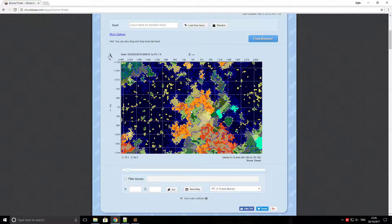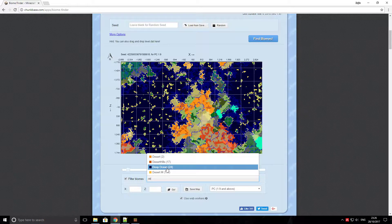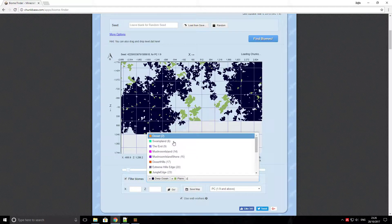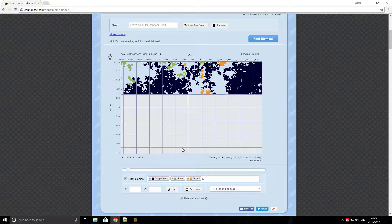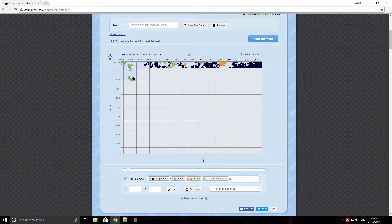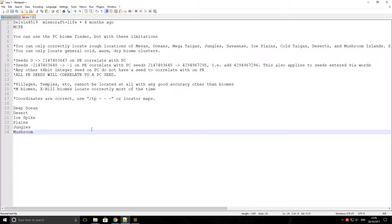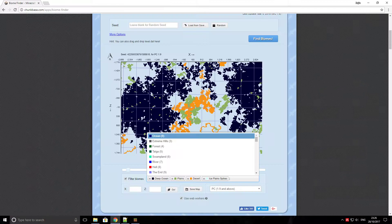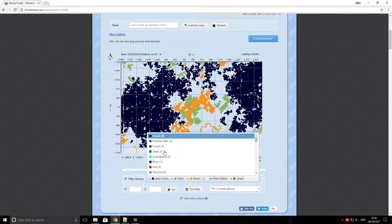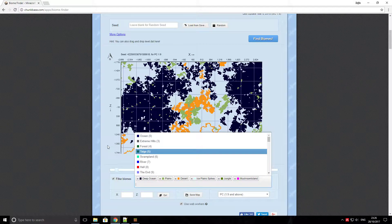So let's go for deep ocean - done. Plains - done. Desert, not dessert. Ice plain spikes - yeah. Jungle, and we should go. There are some subcategories but I don't know how they work, I've not fully tested those. So those are the different searches I'd like to look for.